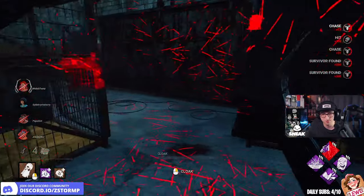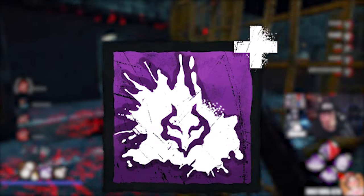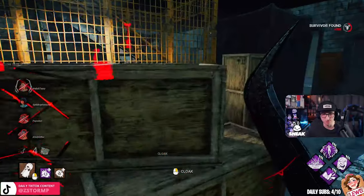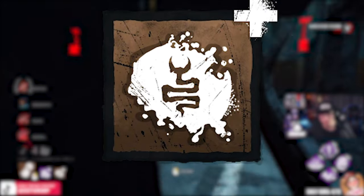To complete this build, we're going to be running these add-ons: Shadow Dance Blood, which increases the action speed for breaking pallets, generating damage, and window vaulting by plus 60% whilst cloaked. The other add-on is Serpent Scroote — breaking pallets or damaging generators causes the Wraith to fully uncloak.